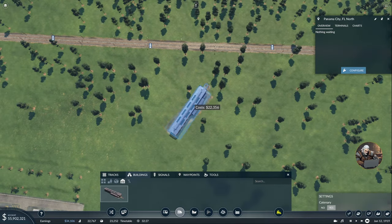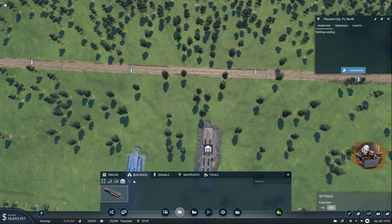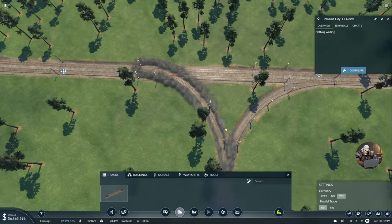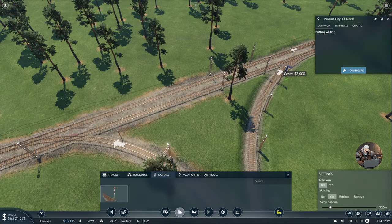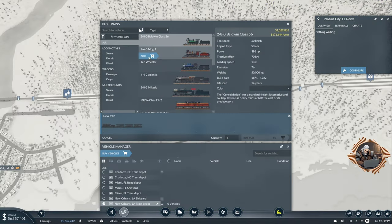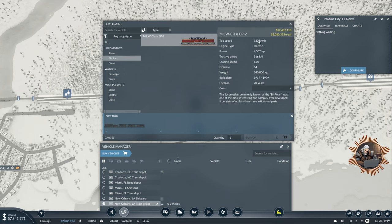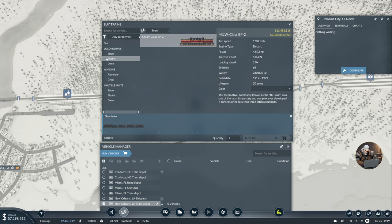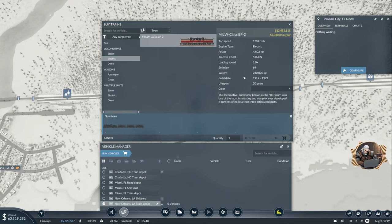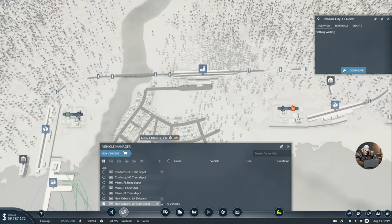I'll put the depot on the flattest space. Let's join here and over there, and add some signals — everything looks pretty good. Now let's see what's available. Oh, electric locomotives — super expensive but fast and powerful! I like it. These older ones seriously suck. I think I want to go with this electric locomotive because I'm going to have a lot of oil and other things here, so let's do it.